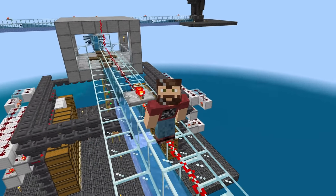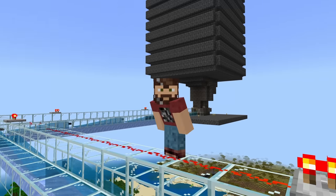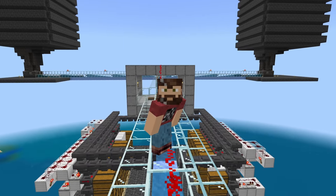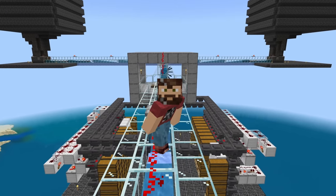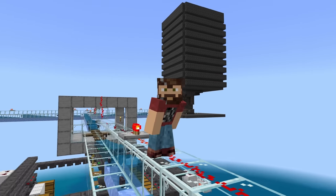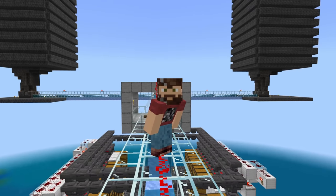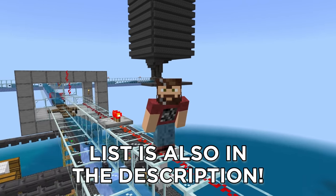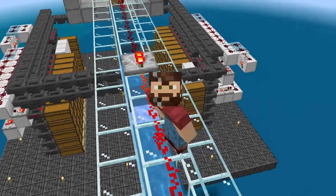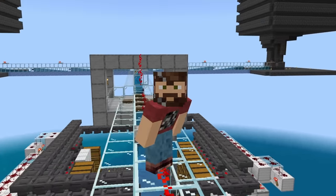I'm going to give you two material lists. One material list is for all four of the modules combined using the tinted glass, not using the method that you see on those guys — that's the method I prefer. Anytime I tell you a specific type of building block to use, you just need to use a solid block of any type. It doesn't matter what type of block it is, but I'm going to give you the name of the block I used, such as polished deep slate.